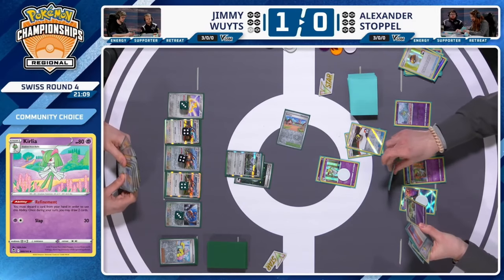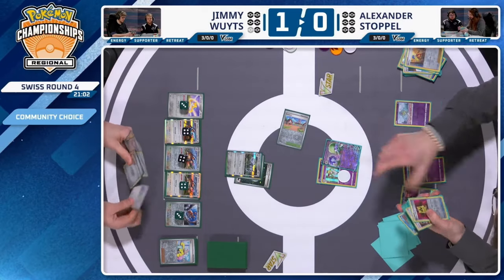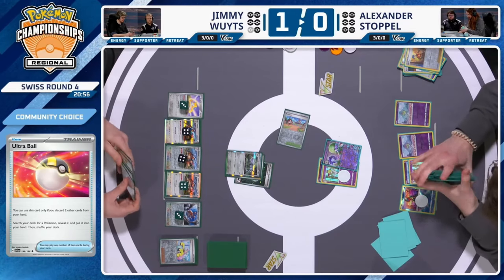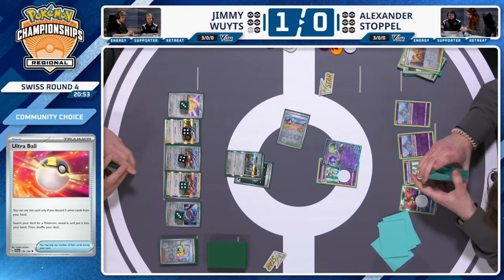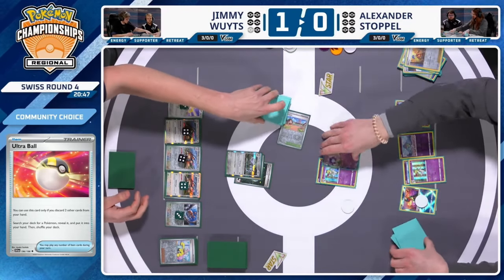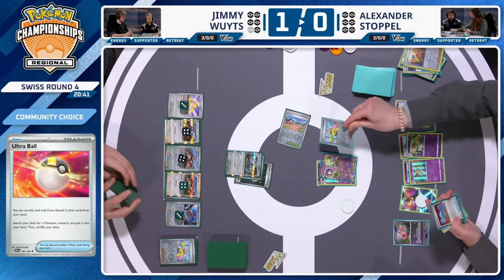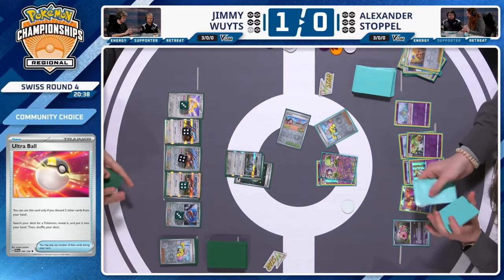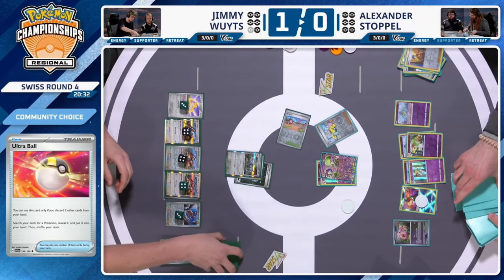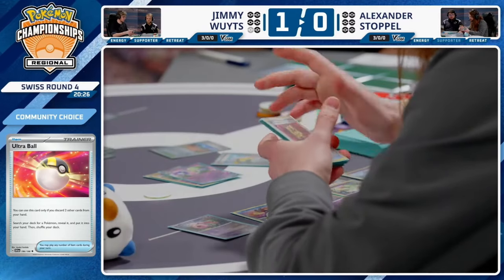These are the advantages of playing a Stage 1 that deals 130 for one energy — you force your opponent to answer questions quickly or it gets out of hand. An Ultra Ball grabs a Gardevoir EX, and Alexander decides to evolve it now. Maybe there is enough energy in the discard. Psychic Embrace lets you attach from discard freely to power up Miracle Force — 190 damage for three energy. With an Iono to reduce Jimmy's hand, Alexander is trying everything to stay in this game.